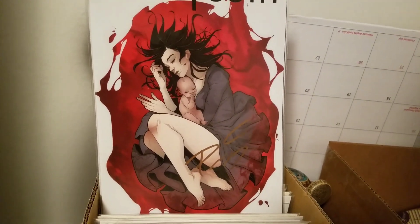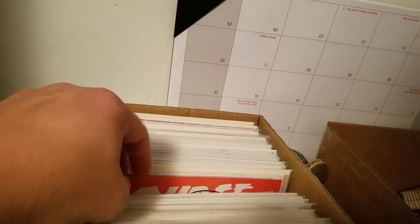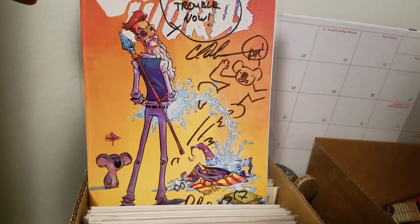Baby Teeth number one signed by Donny Cates. Black-Eyed Kids signed by Joe Pruitt. Curse Words number one, signed and sketched by Charles Soule.